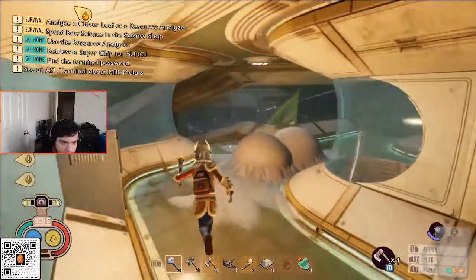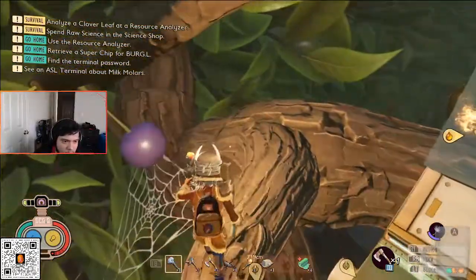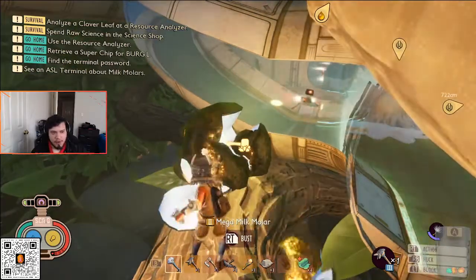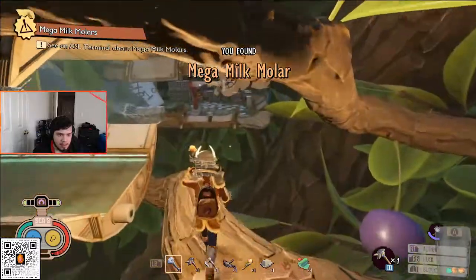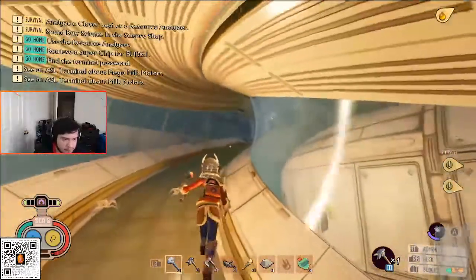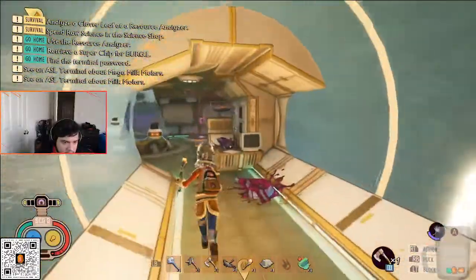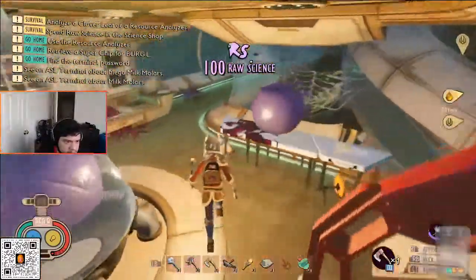There is actually a gold milk molar right here. Remember, the gold milk molar levels up everybody on the whole team, while the regular milk molars just level up yourself. Let's make a left this way — there are a bunch of berries here, make sure you pick all that up.